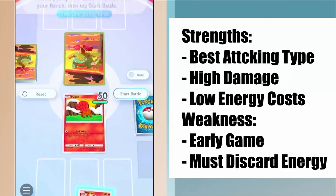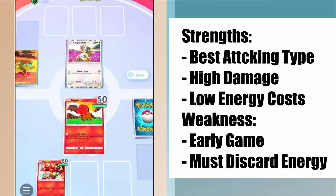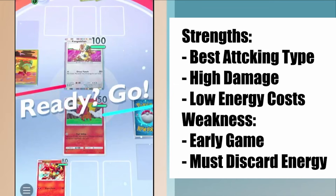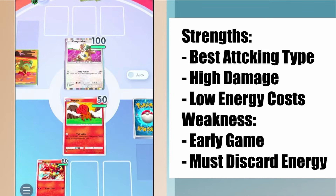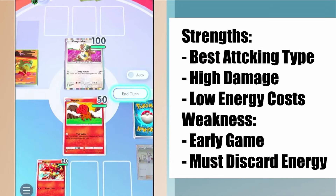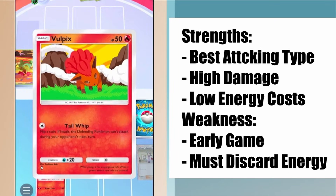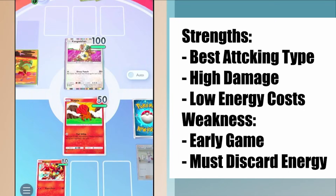Fire is the attacking type, the aggro type. Fire Pokemon are designed to out-damage Pokemon of every single other type. They are the best attackers in the game, full stop, and that is their theme. We don't just want to build a deck with every single Fire Pokemon in it — we want to pick a particular part of best attackers and focus on that.